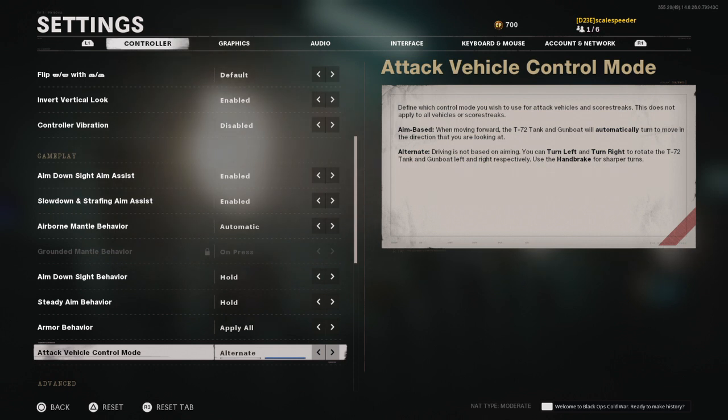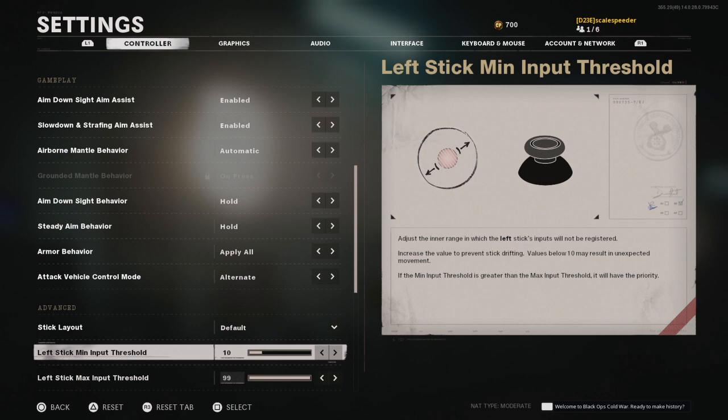Attack vehicle control is set to alternate. If you remember from the beta, on the Armada or Crossroads maps with tanks, the steering was tied to the aiming and it was a bit odd. They now have an alternative method where the left stick does your steering and the right stick handles throttle. When you pull the left trigger to aim, it locks in the throttle so you can aim while moving. I'm not sure it's better than the old version - I haven't played enough in the boats or tanks to really know.